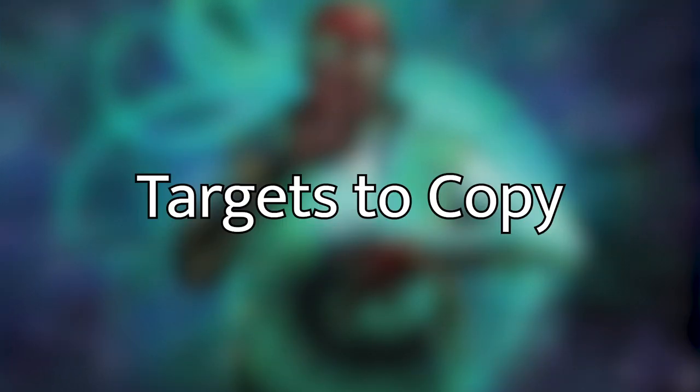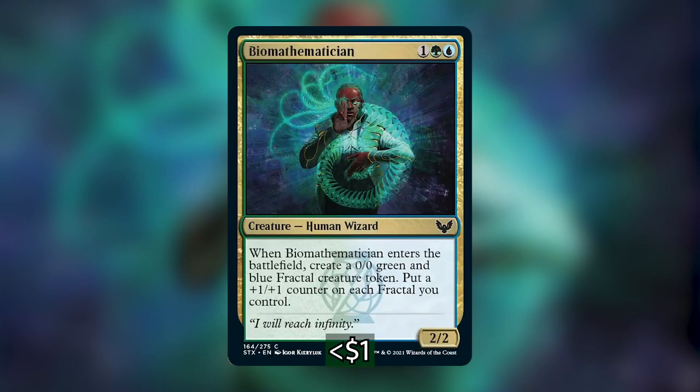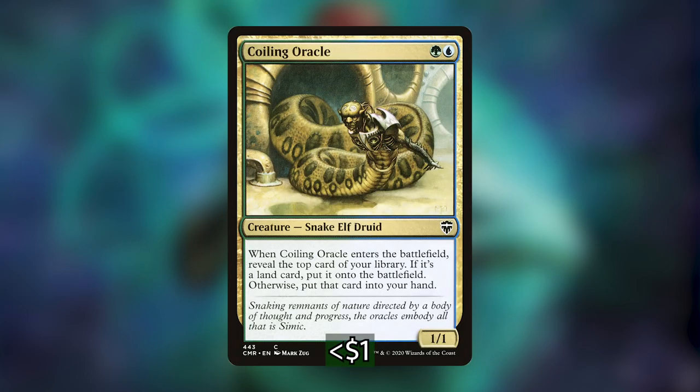Asuza's Predation will create a bunch of tokens based on how many creatures your opponents have, which you can have become whatever you want — then they fight each creature on the board, so you'll want to copy something big. Rite of Replication can make five copies of a single thing at once, still a great token maker for the deck. Second Harvest will basically double the number of tokens we have on the battlefield and we can have them all enter as a copy of something.